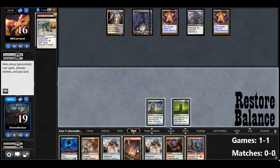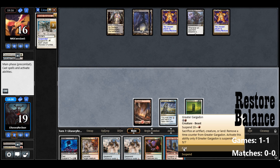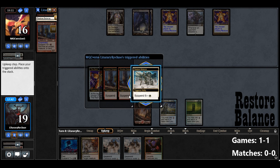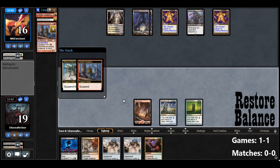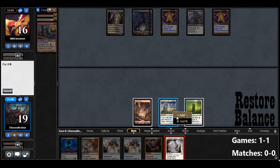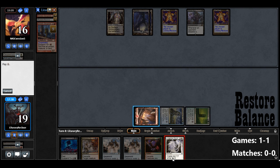Greater Gargadon — we can suspend that. Opponent does nothing as well. It looks like we're both a little bit stuck right now. I do have these Greater Gargadons ticking down. Lingering Souls — well, that's kind of perfect. Gives us a couple creatures, and we can sacrifice some to Greater Gargadon if we need to.